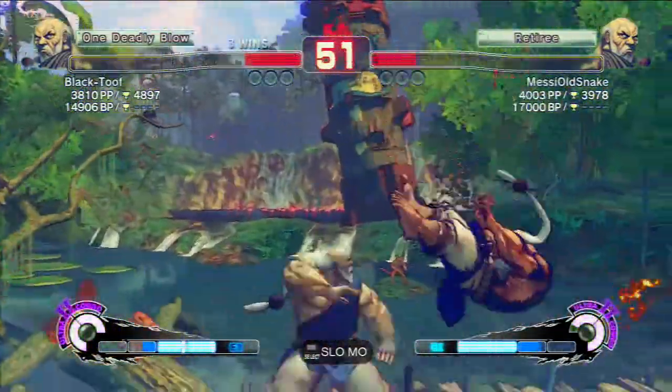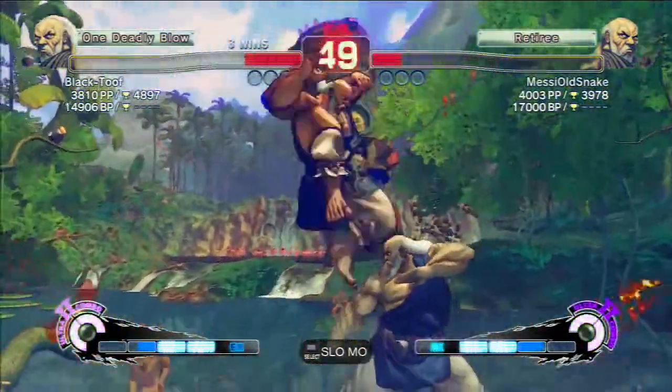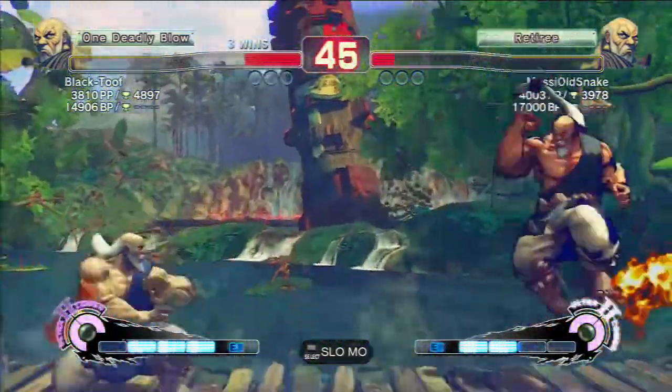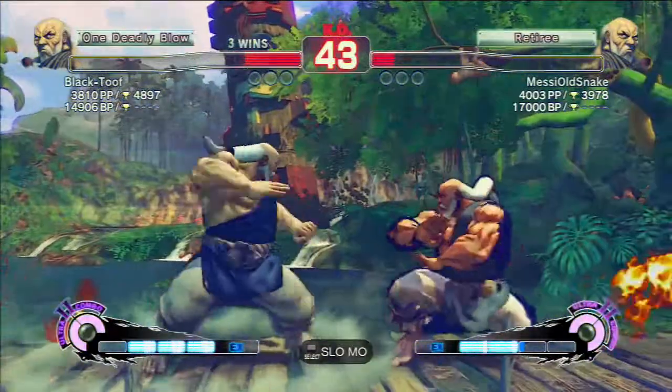The best way to escape demon flip pressure is to jump out with medium punch or jump out heavy kick. That's punishable, but I just did a light kick, so that wasn't very good.